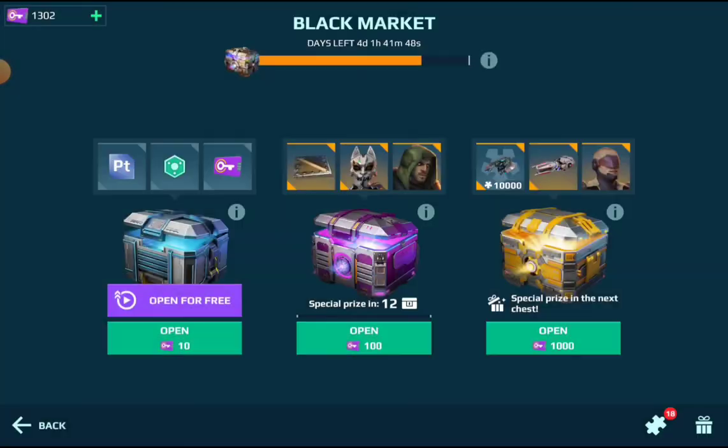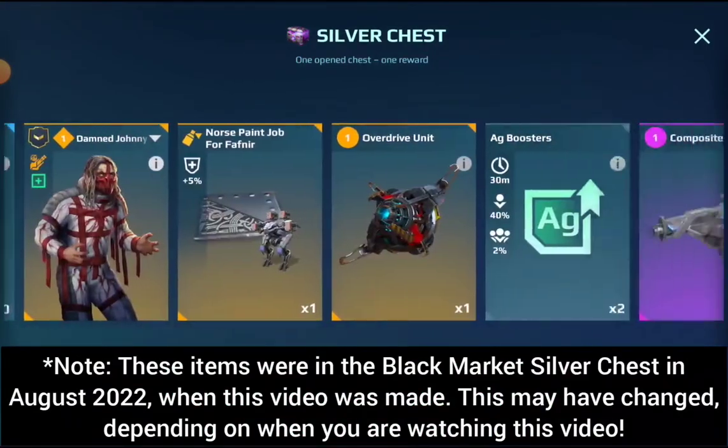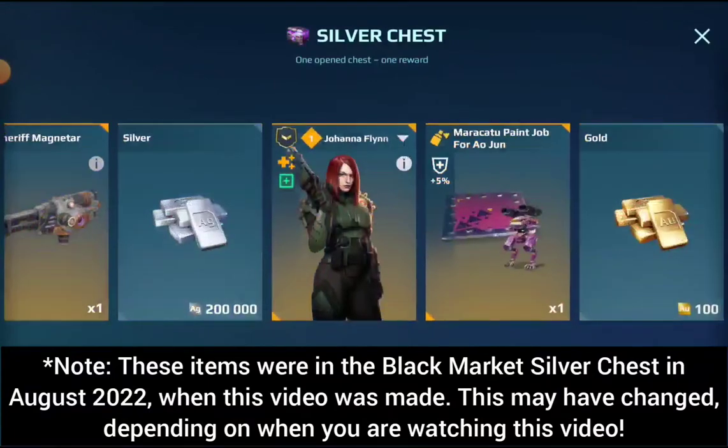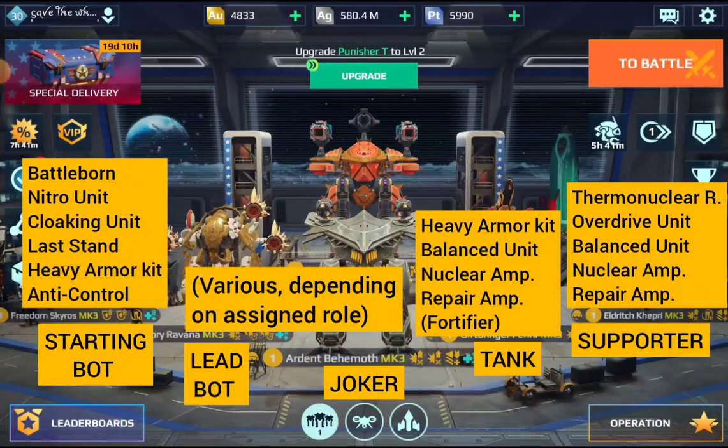A very good source for getting reasonable modules cheaply, apart from event chests, are black market silver chests. Also in the shop you can purchase quite reasonable modules for gold, though they are usually expensive. But as soon as you can get your hands on them, max them out as soon as you can. Here you can find a short list of the most useful T3 and T4 modules for each role — though keep in mind this may not be up to date by the time you watch this video.